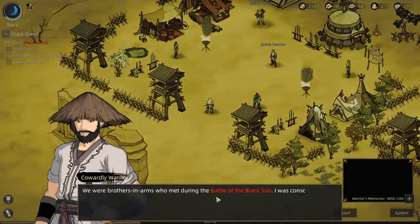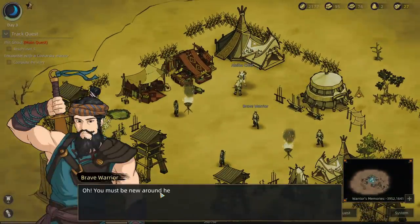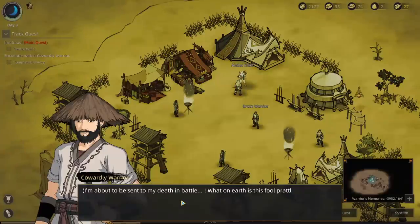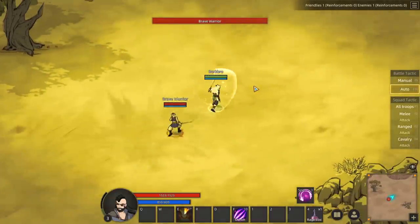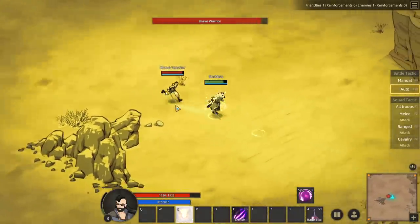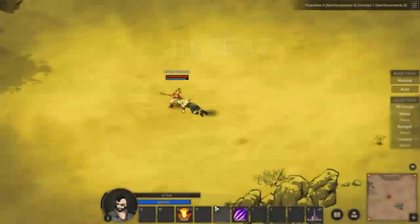'We were brothers in arms who met during the battle of the black sun. I was conscripted by the Oryx as a rank and file soldier.' A little bit of damage right there. I think he blocked that, man. Oh, this guy is tough. The man's a god — we got wrecked.